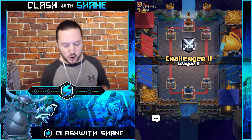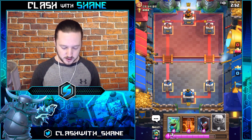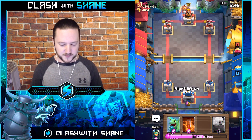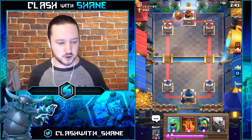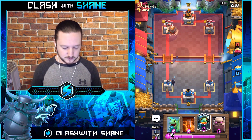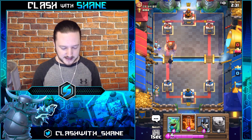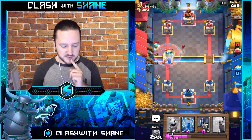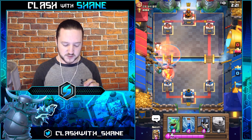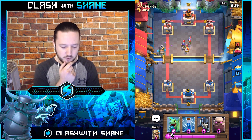Let's jump into another ladder matchup against Mr. Person With The Name — let's put him to shame. Night Witch is a decent opener here. Going Night Witch for the Giant. Poison will kill that Bomber once he walks into it — he's dead. The Wizard is dead as well, and the Giant gets no hits off. With no Pump in this deck it plays a bit more aggressively.